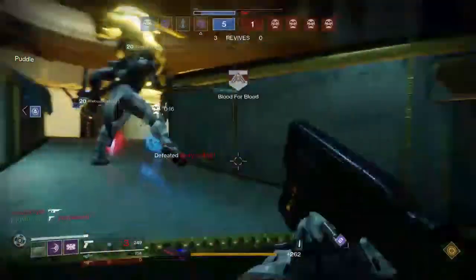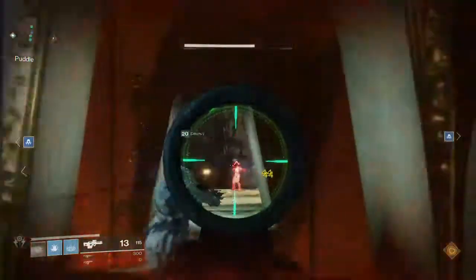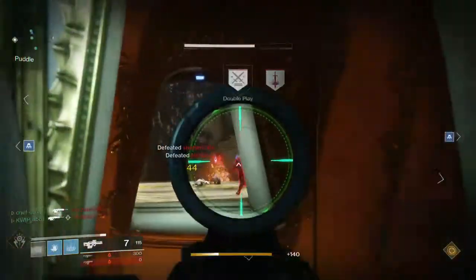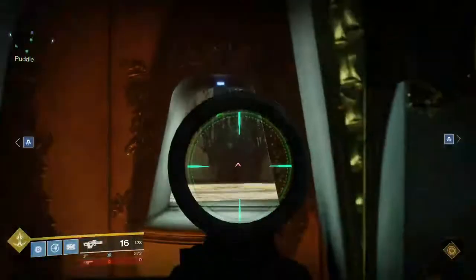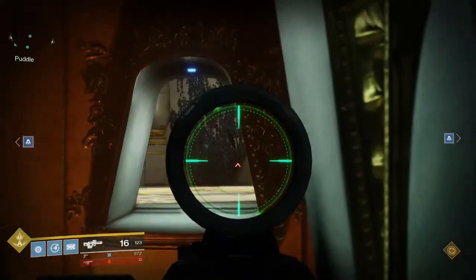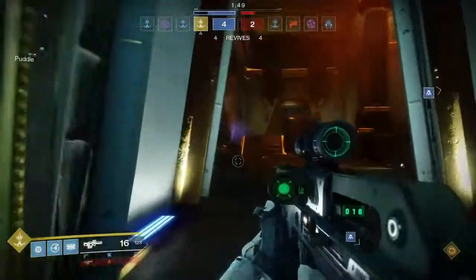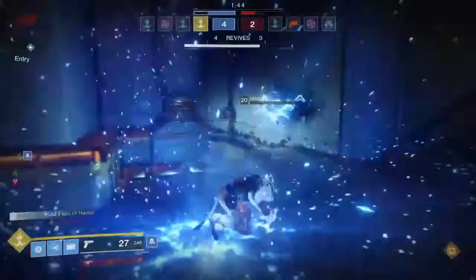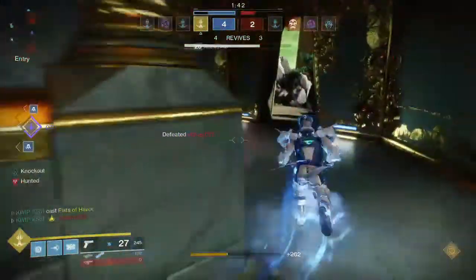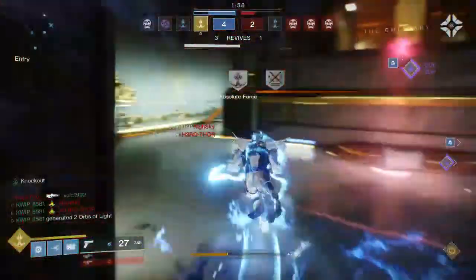Some last tips: if you are defending, coming to this middle lane as an entire team and watching that can be a smart thing to do, because you will be able to see this middle lane first before the other team. Getting there first - if the attacking team does peek out, you should be able to take them down really easily. And if you don't see them there, you can get close to the right side of the doorway, play off radar, see which direction the enemy team is going, and then collapse on whichever side they're going to as a full team of four.